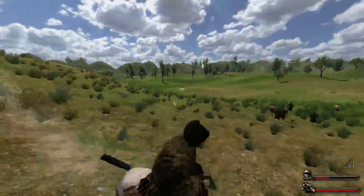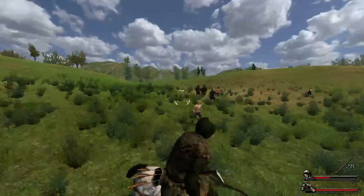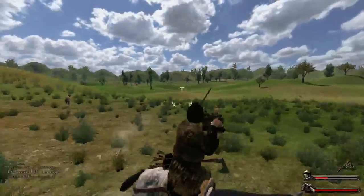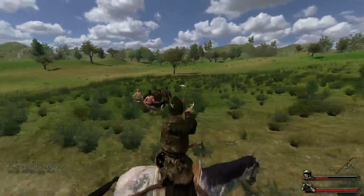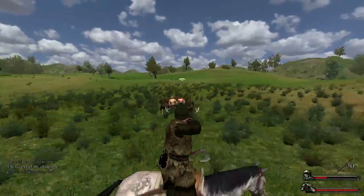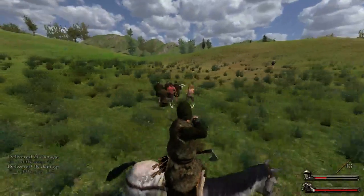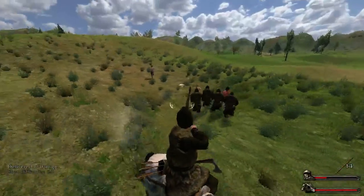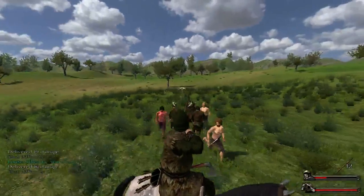I'm just gonna start shooting them, see if we can pick out anyone. Missed — I thought it was fairly close though. I think I got hit by a stone. My aiming is not very good apparently. Why do I keep missing? Hit someone. Good. Another thing you can do when you're shooting someone while moving is to slow down your horse so that it's easier to aim.